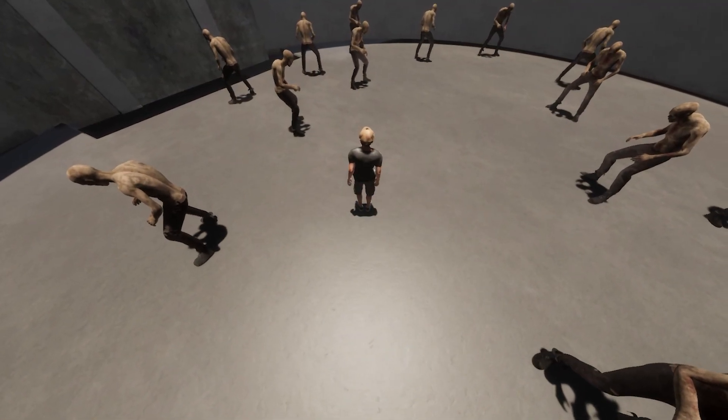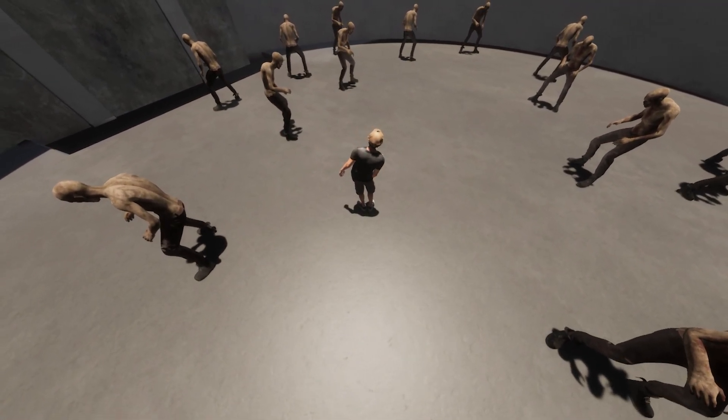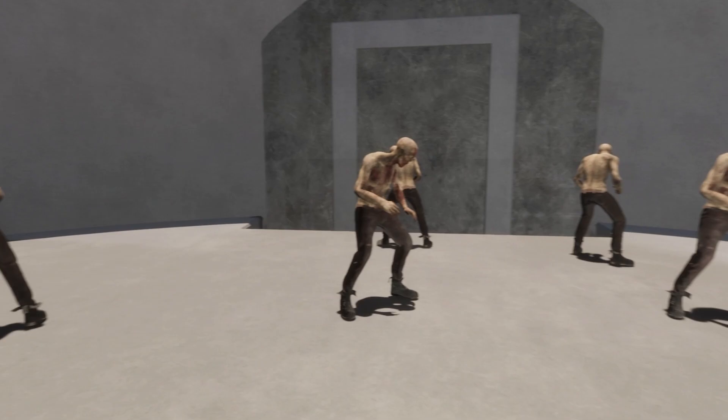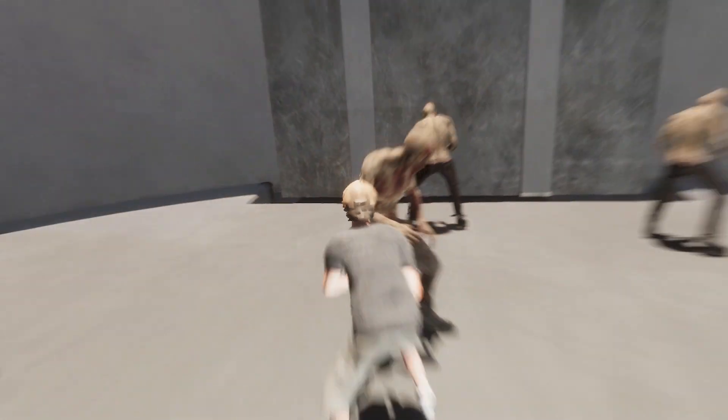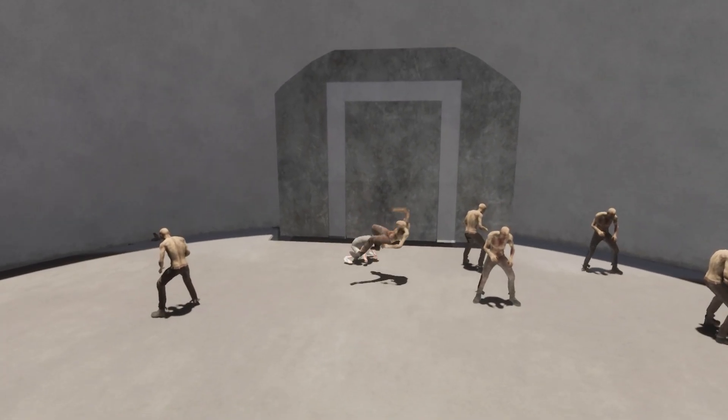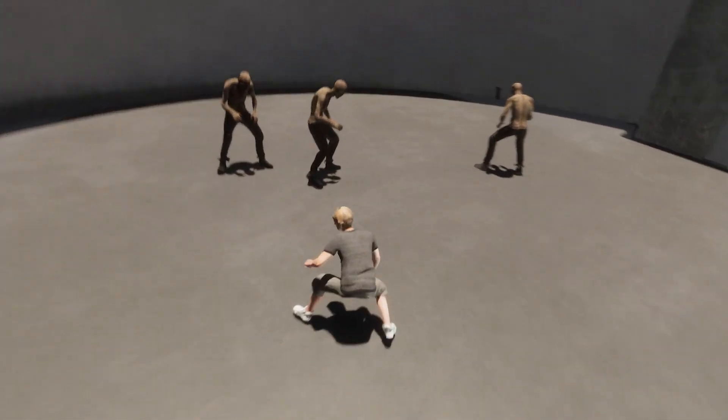Lastly, I made some camera effects to make it more cinematic and less nauseating, and here is the final result. I made it so you switch to a third person camera when dropkicking, to make that look cooler. I know that's not part of the original game, but hey, I'm making my own Dead Island — I can add some features of my own, am I right?